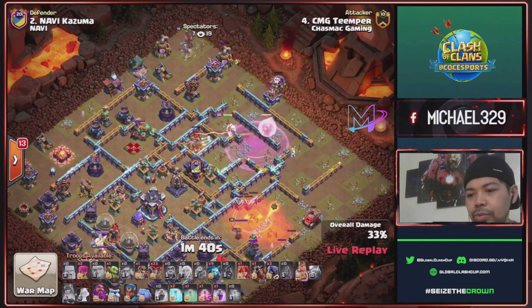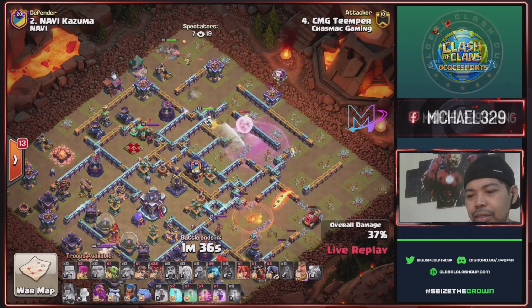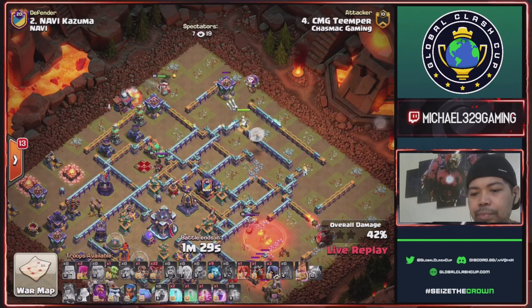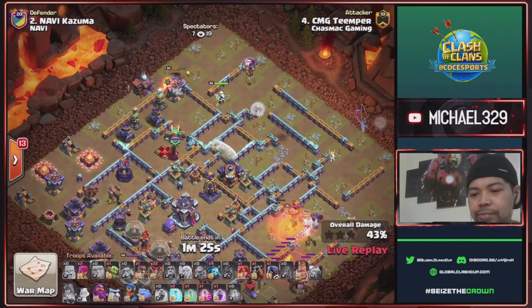King will start at twelve o'clock with sneaky goblin. Another balloon for this archer tower — nice charge, but no more queen ability. Tesla activated for this scattershot left side.